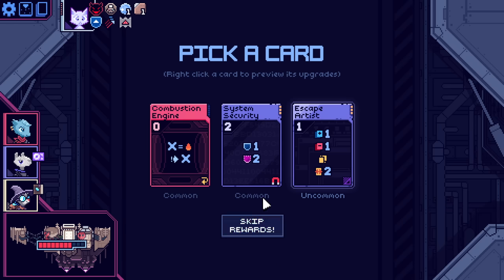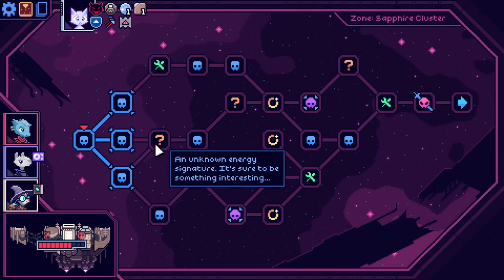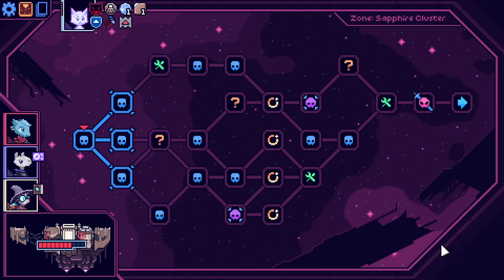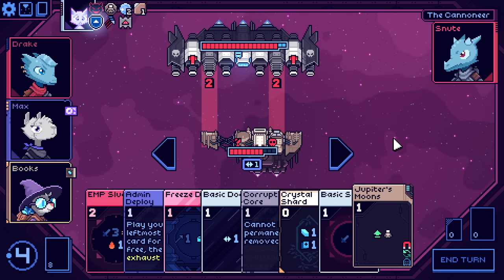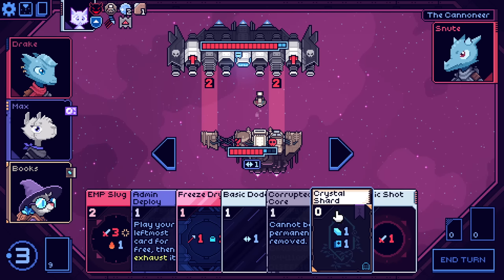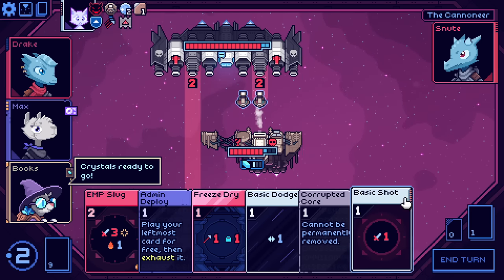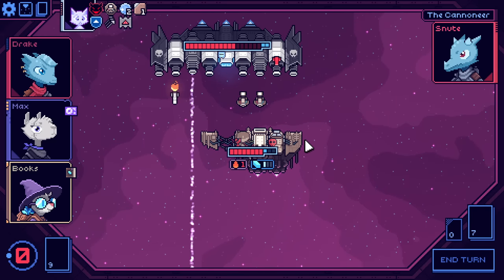Escape artist is wild. System security — I don't know, they seem okay. Yikes, these paths. Not great. I think I might go for double event. I think we might go for double event and then cross our fingers. Triple event — I'm really curious. Crystal shard means we always get to play another one of these, which means we can go for two EMP slugs on first turn. That's so clean, man.